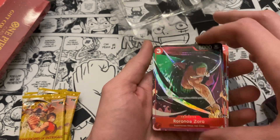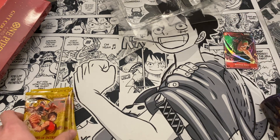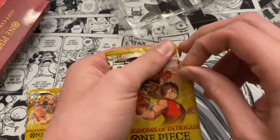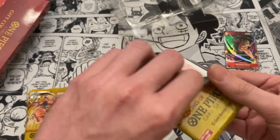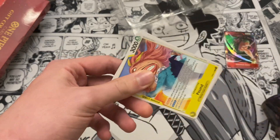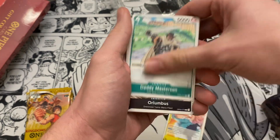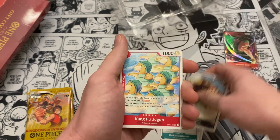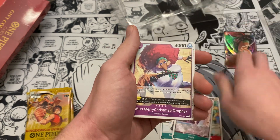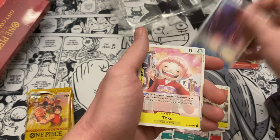We're gonna open four out of the five packs because I'm gonna save one pack for a daily pack opening. So we're going through four packs and hoping for something good. We got a pound card — the manga panel was the Sabo one — and all the alternate art leaders are in this set.